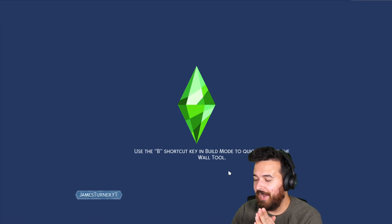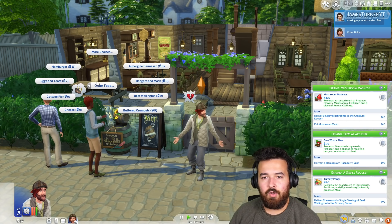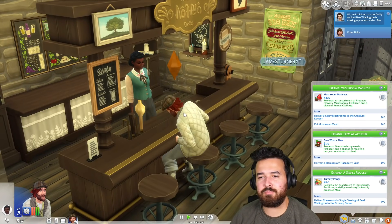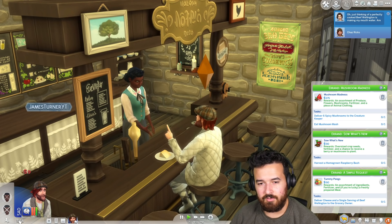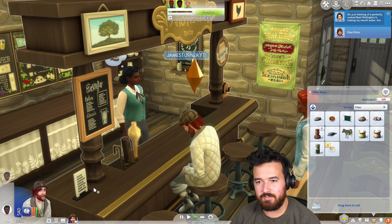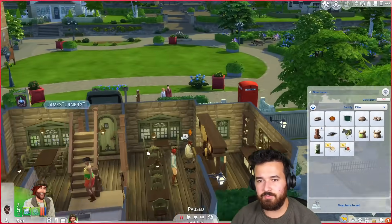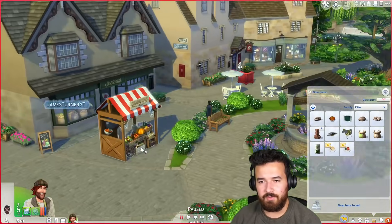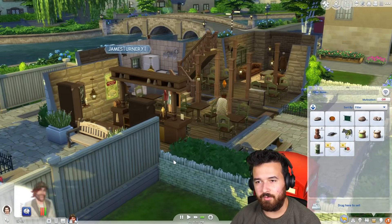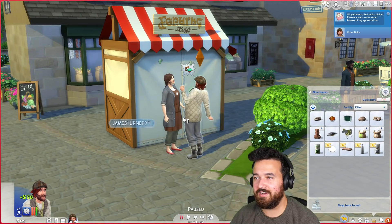I just want to buy my first hen so we can get some eggs and have a chicken — it's going to be great! Order food — one cheese please, thank you. That's going into inventory. And one beef Wellington please, thank you very much. I love how quick the service is here. Now all I'm going to do is deliver to Kim. Deliver cheese and a single serve of beef Wellington — sure thing, let's go. Here you go enjoy — now give me my money. $139.